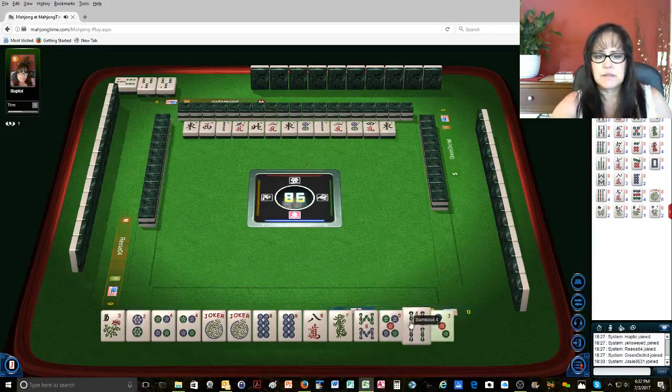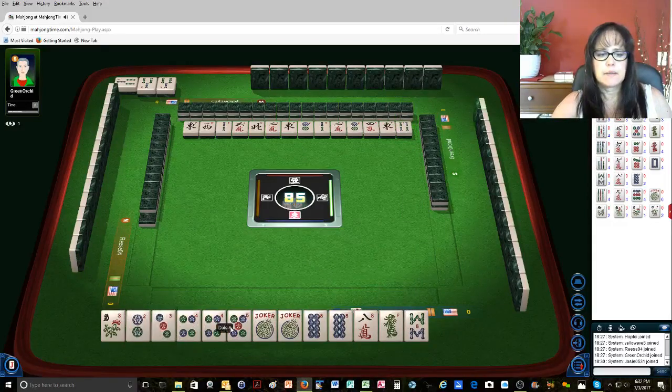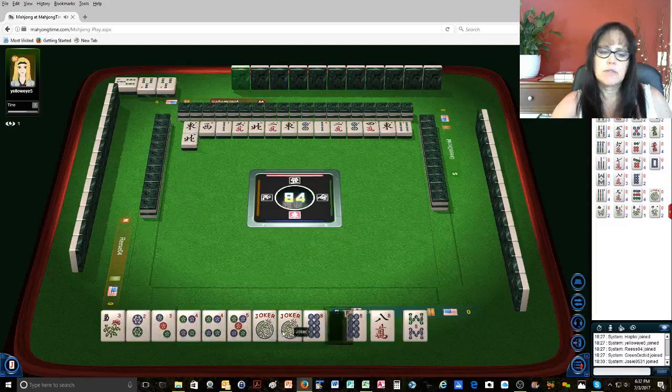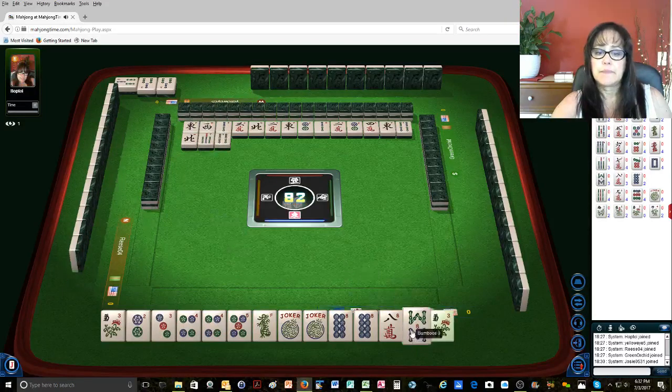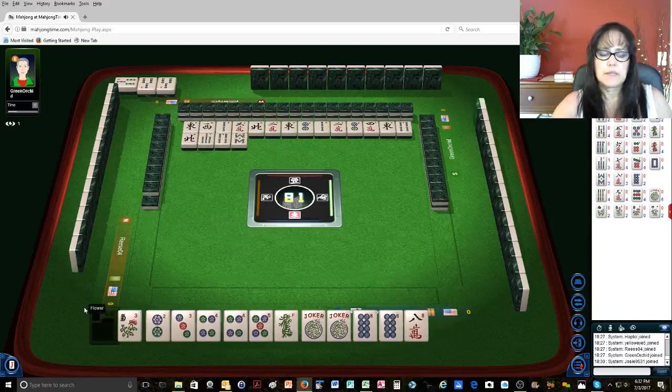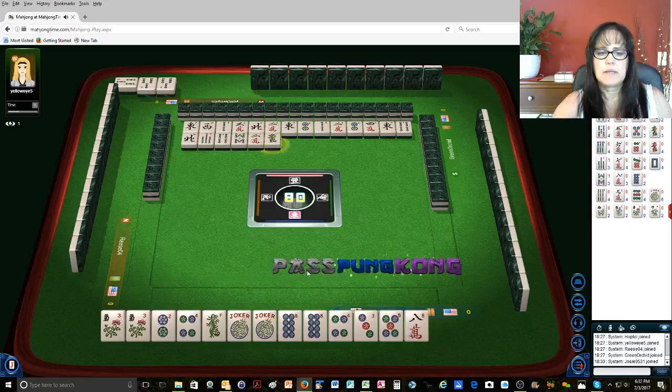East wind. Oh my goodness. 4 bamboos — now this consecutive business is coming in. North wind. We could do consecutive run with dragons, maybe. 4 bamboos. 8 bamboos. We got a flower. 2 characters. Green dragon. I think we could give up on the like numbers, actually.